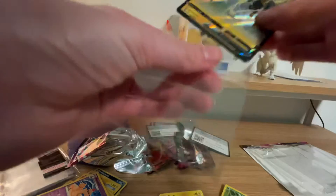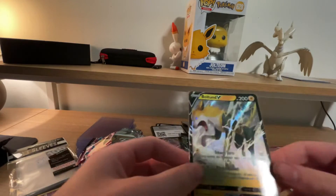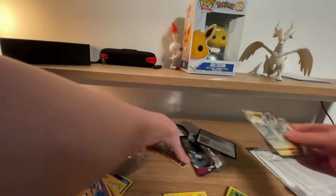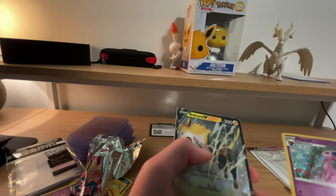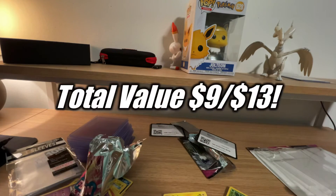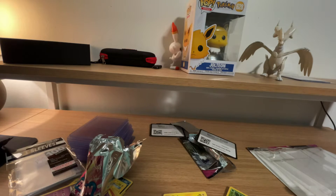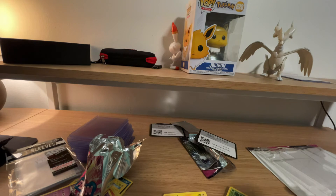So we actually got some good pulls out of this three-pack blister. First up we got the Espeon promo, the Sweet Dream coin, Volcanion V, and a Cinderace SV — nice pulls! That'll just be it for today's Pokemon video, so make sure to drop a like, subscribe below, hit that notification bell, and I'll keep doing more Pokemon openings very soon.